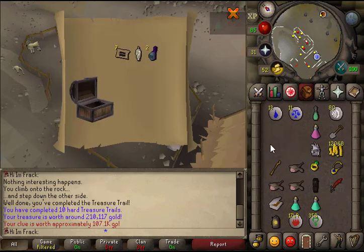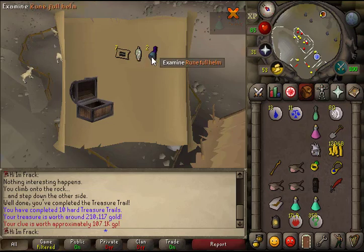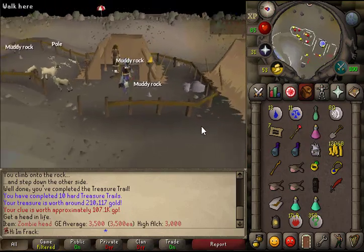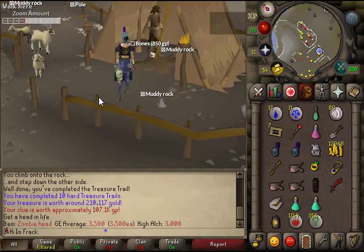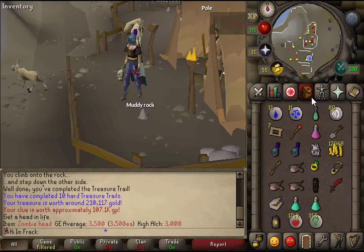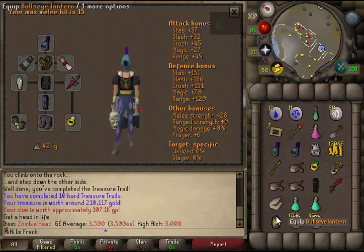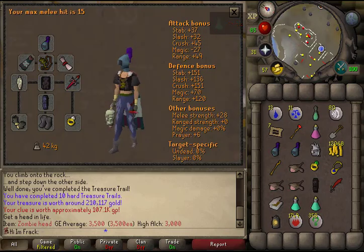A unique! It's a zombie head — I don't even know what that is. Otherwise a pretty crummy clue scroll, only 3k, pretty useless. Oh wait, it's like a zombie head nunchuck — that's kind of cool, looks alright. Can't complain.